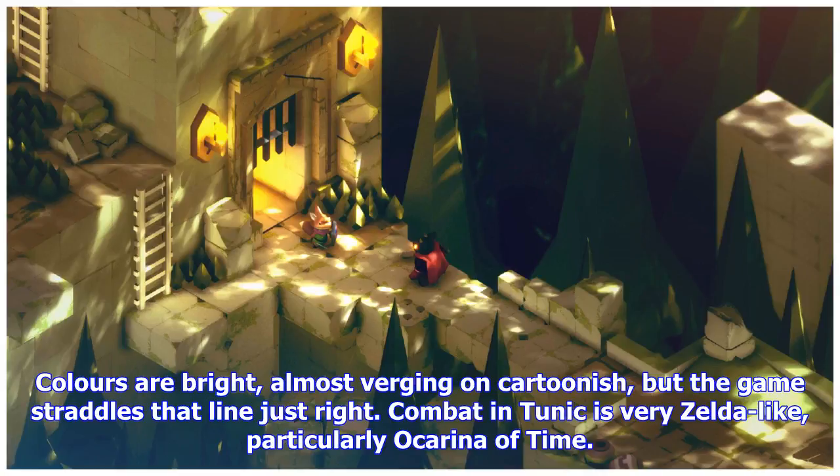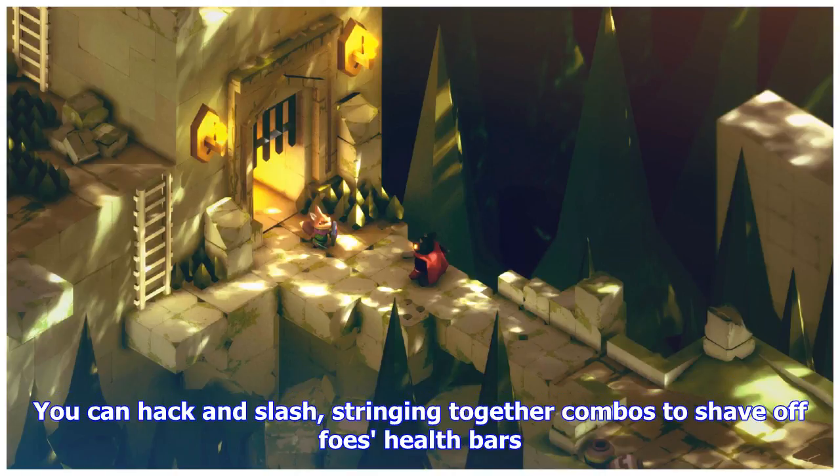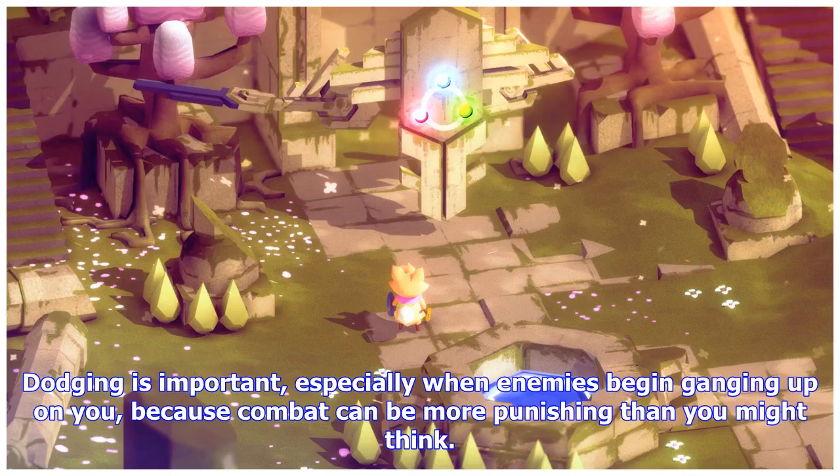Combat in Tunic is very Zelda-like, particularly Ocarina of Time. You can hack and slash, stringing together combos to shave off foes' health bars. Dodging is important, especially when enemies begin ganging up on you, because combat can be more punishing than you might think.